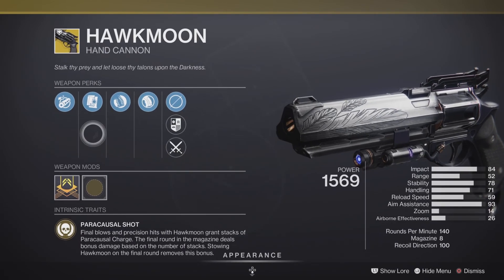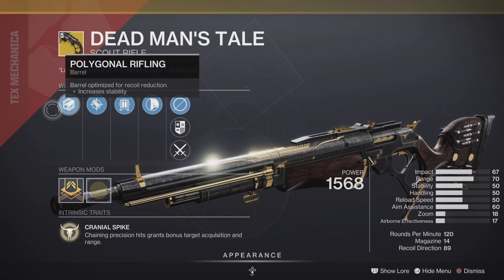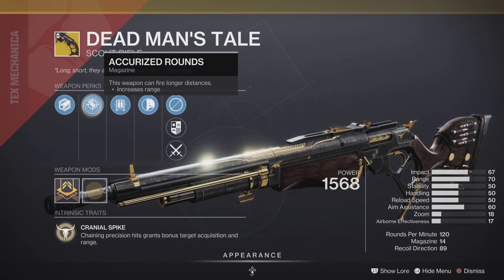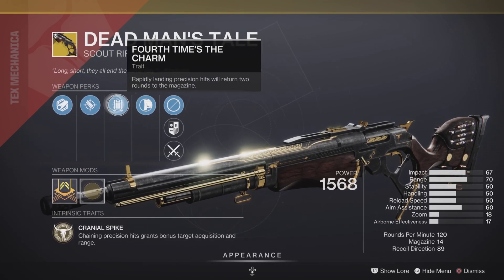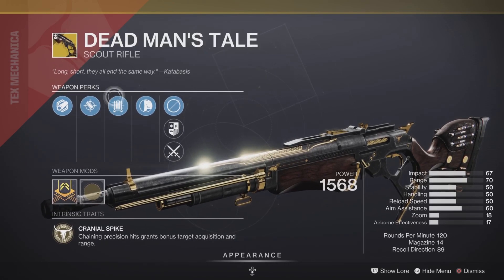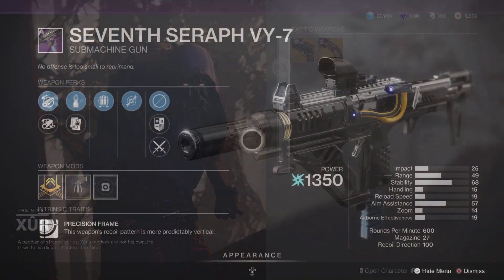Pick up the Hawkmoon and add it to your collection. Next up, we have a Dead Man's Tale with Arrowhead Brake rifling, Accurized Rounds, Fourth Time's the Charm, and last but not least, Hand-Laid Stock — making this an excellent roll for both PvE and PvP. Pick both of these up if you don't already have them and add them to your collection.